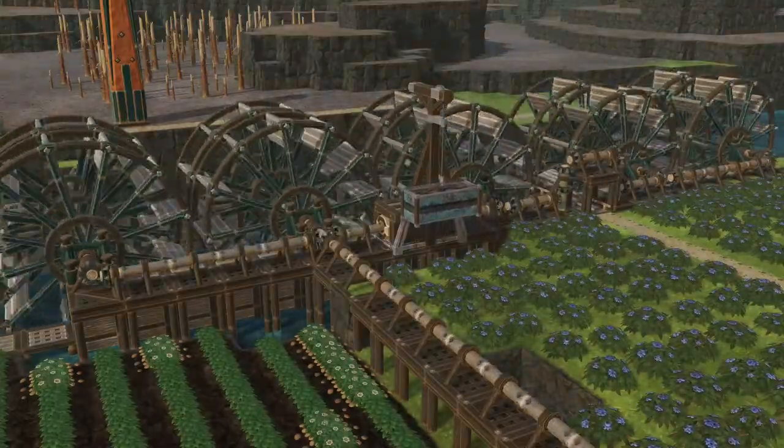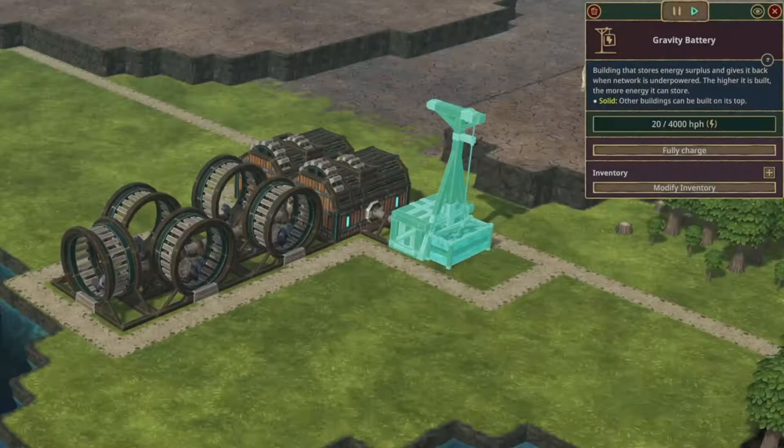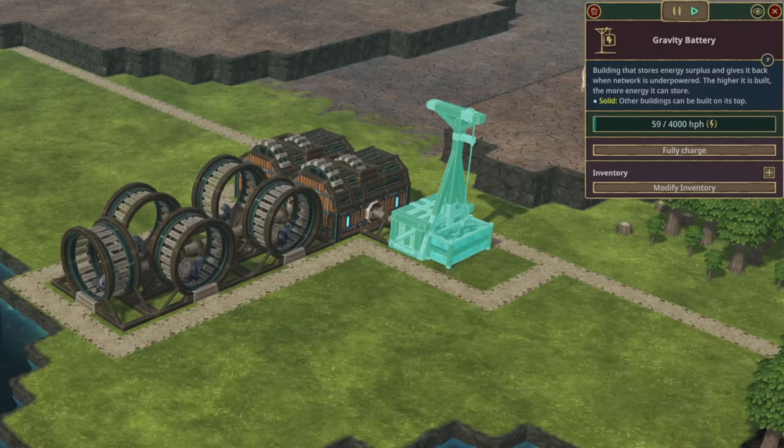It can be charged by any power generating source, be it foot, water, wind or engines, and only takes excess power from the system. Meaning if you build something like two gear workshops which needs 240hp in total and it's running from five power wheels, an extra 10hp will go into the gravity battery and not slow down your production — very useful.